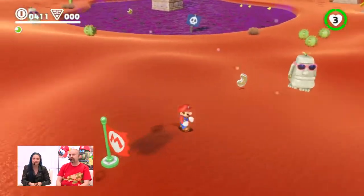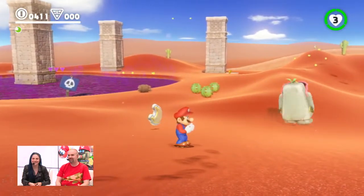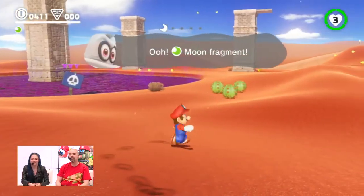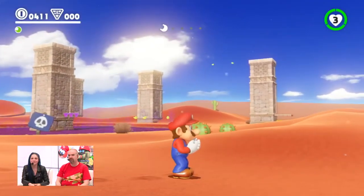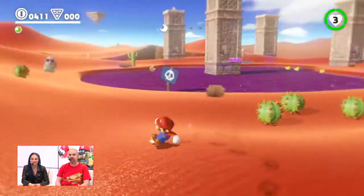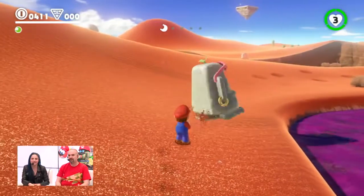So this is the Moai Habitat — home, logically enough, of the Moais. These guys are kind of shy. This here is a Moon Fragment, and you need five of those — as you can tell by the little counter on the top middle of the screen — to get a Power Moon. They're scattered around here. The other thing that's significant about Moais, besides them being extremely shy and having fantastic fashion, is that they are capturable, which means mustache-able.